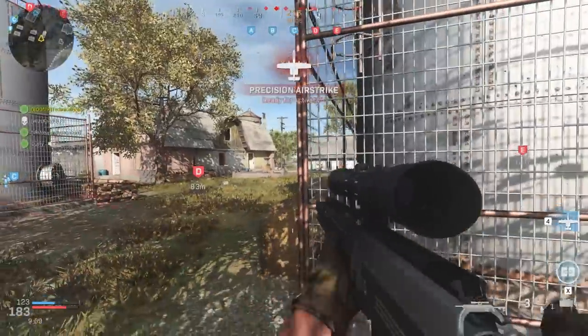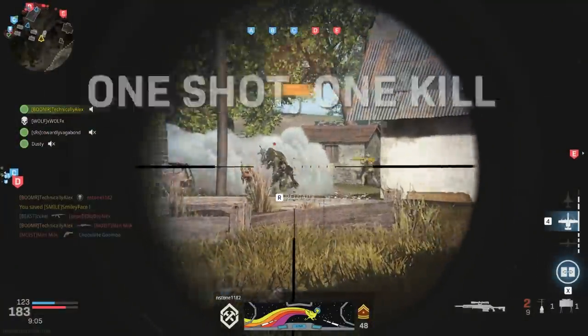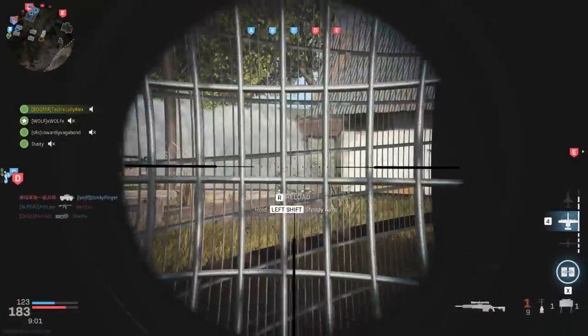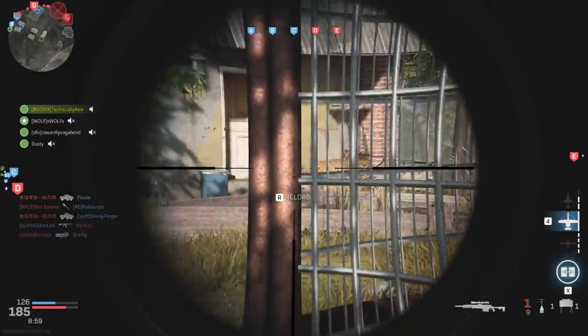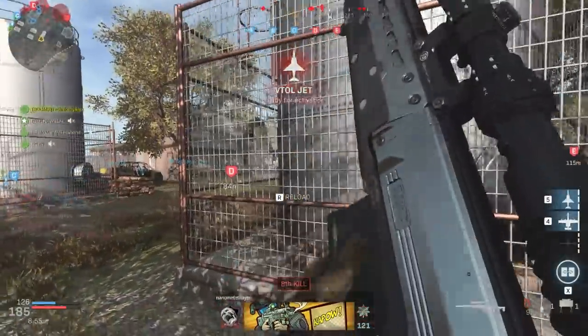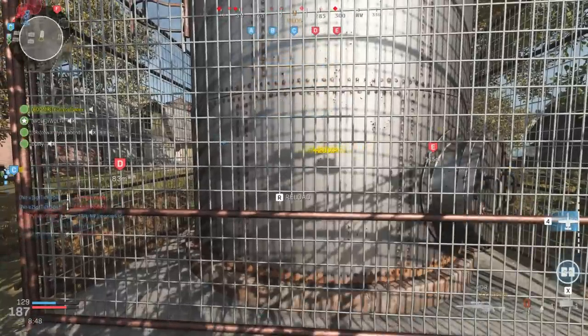The 762's hipfire and ADS spread were also increased. Probably the most significant change was made to claymores. Pre-patch, shooting a claymore even from behind could get you killed. Post-patch, shooting claymores from behind deals no damage to you. Shooting claymores in general now caps their damage at a less than lethal level, so if you're at full health and you shoot a claymore, it cannot kill you.